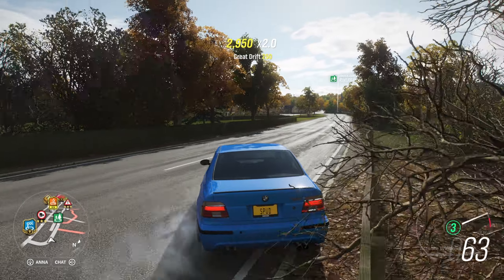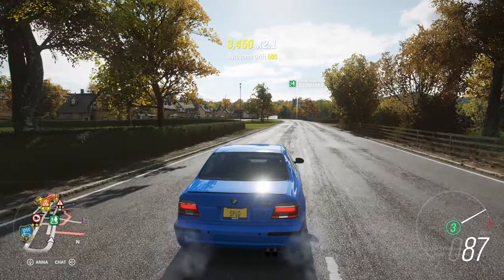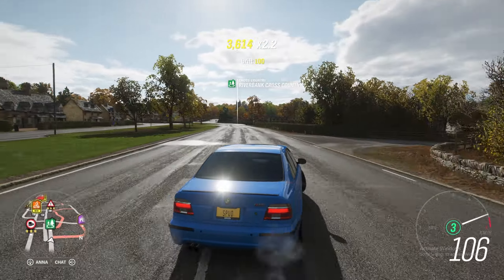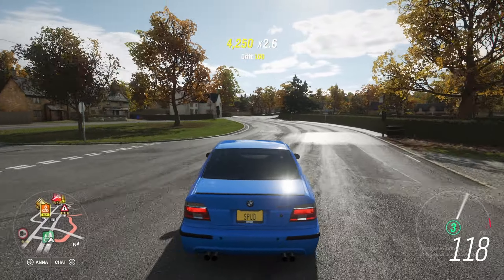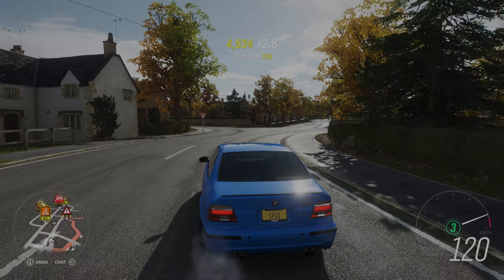Go ahead and apply all these. For the imperial tune differences: you want 26.5 psi in the front and 40.7 in the rear for tire pressures. In the springs tab, you want 716.6 in the front and 786.9 in the rear, and set both ride heights to 5.4 inches.